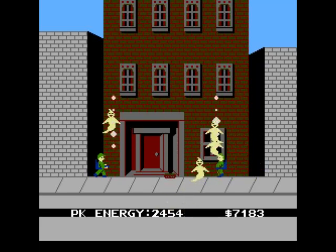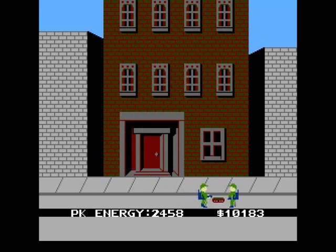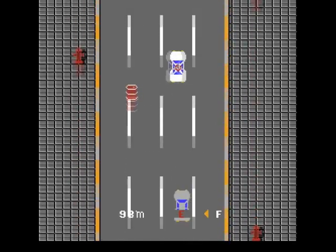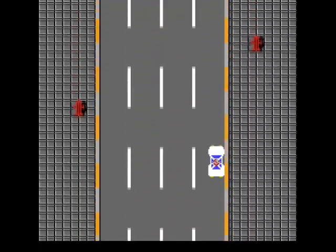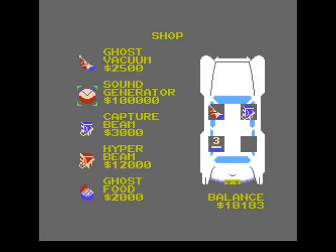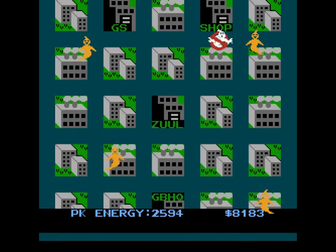I've wasted the bloody trap. Got them that time - got all of them and I'm back up to ten. Let's have a look at the shop and see what we can buy. Probably not a lot. It's a shame you can't buy a new car. Ghost food - that's to stop the marshmallow man, so if that comes it's important. I think we've got all the important stuff. No, you can't buy any more traps.